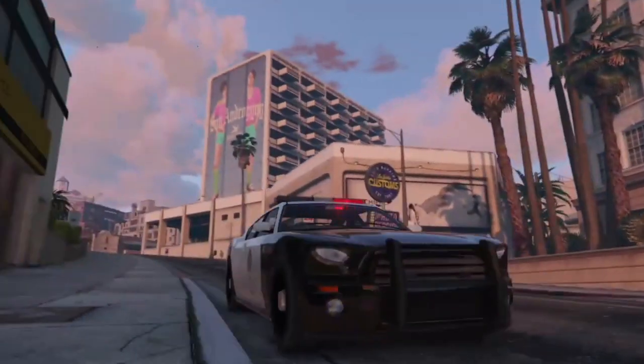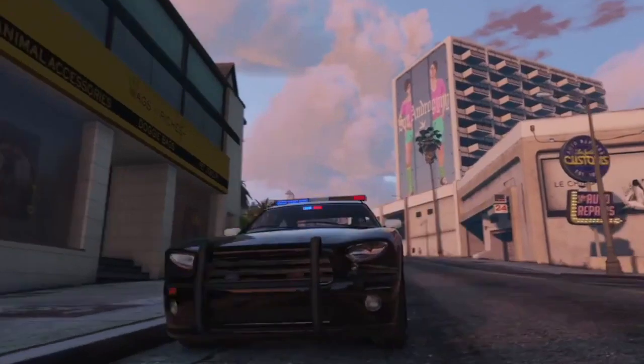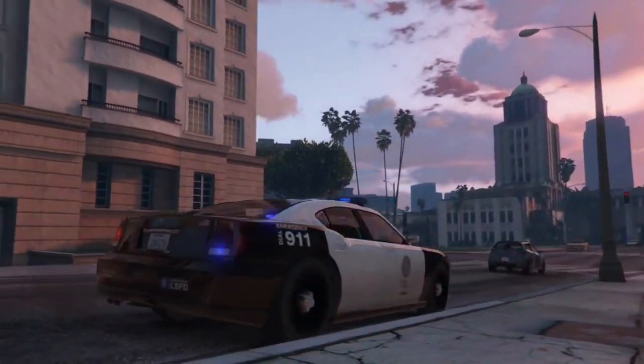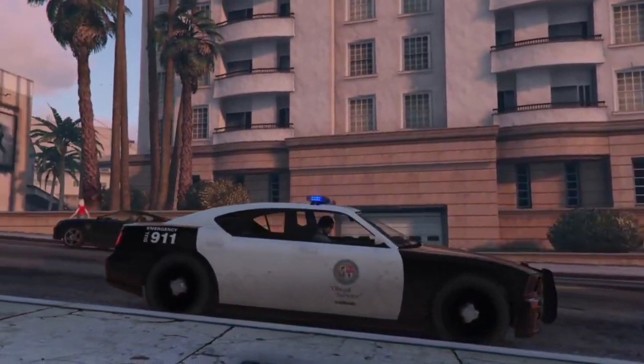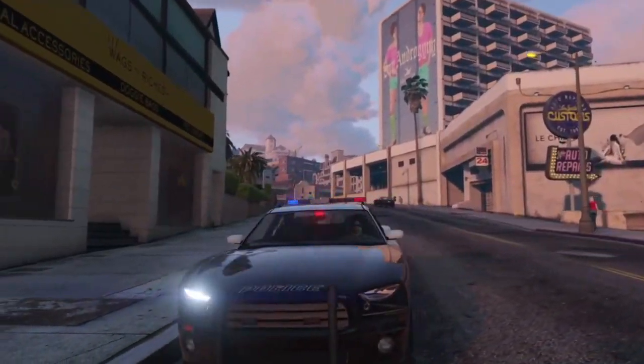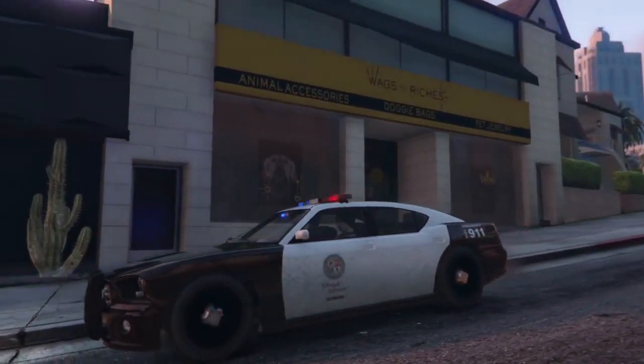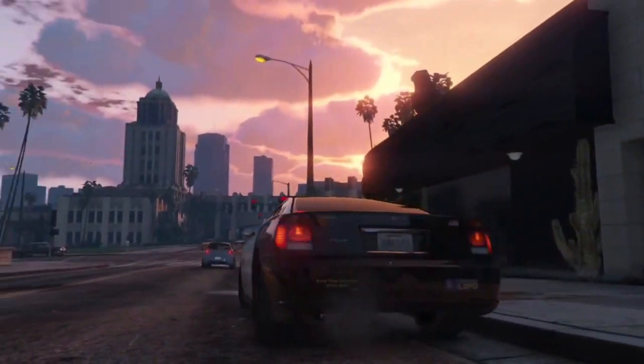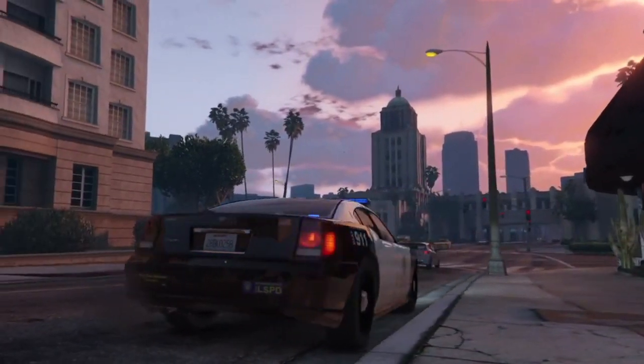This car is from story mode and it is pretty freaking unique because it's one of the coolest looking police cars in the game. Sadly, it does not spawn online at all, but we brung it in. It's the Bravado Buffalo — it's the Dodge Charger police car. It looks exactly like it would look in real life: black and white, headlights on top, on the front grill, and in the back. It has the armored grill on the front, which is pretty awesome.